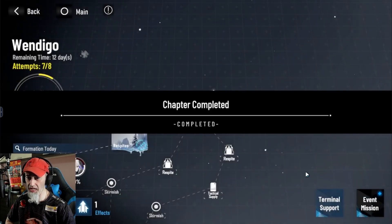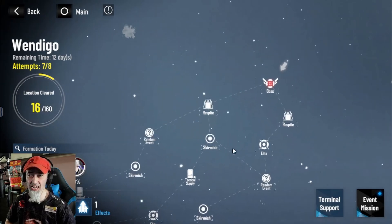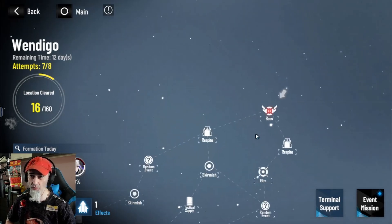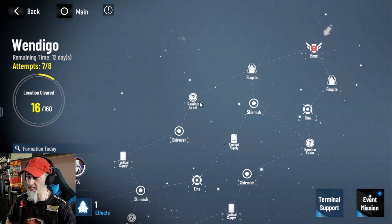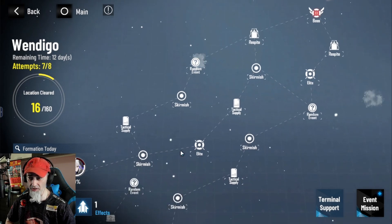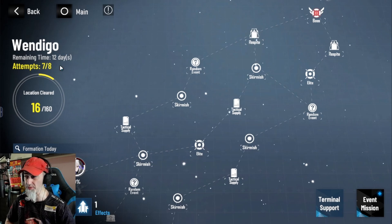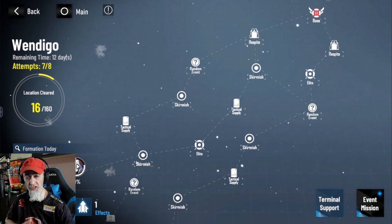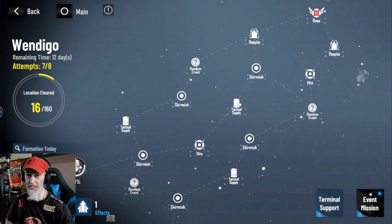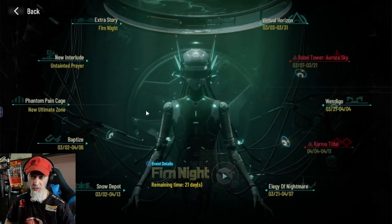After that you'll get some resources and then it starts all over. You want to try to look for the shortest pathway possible going all the way to the top, but honestly it really doesn't make a huge difference — I've done these where I just flew through without caring which path I picked. Just remember: respites and random events don't count as attempts. Only the ones labeled Elite and Skirmish count as actual attempts. You get eight of these every single day, and whatever team you start with on a given day you have to play with until the next day when it resets. So if you put a team in and play one round, you're stuck with that team for all eight attempts.